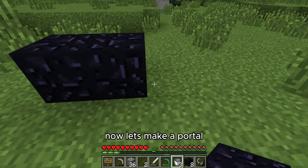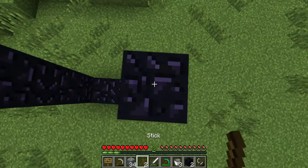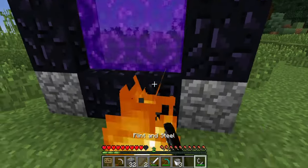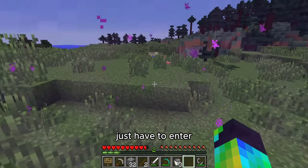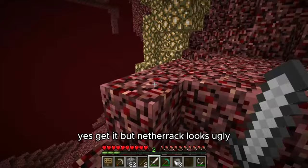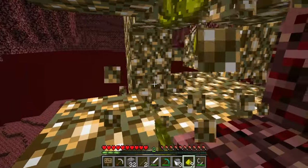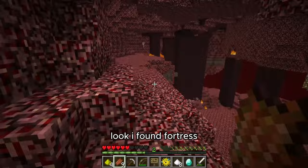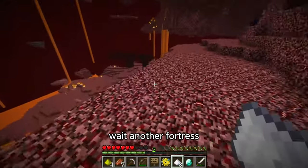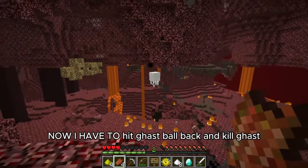Now let's make a portal. Just have to enter. Yes, got it — but the netherrack looks ugly. Let's get some glowstone. Look, I found a fortress. Wait — another fortress! I am lucky. Now I have to hit the ghast ball back and kill the ghast.